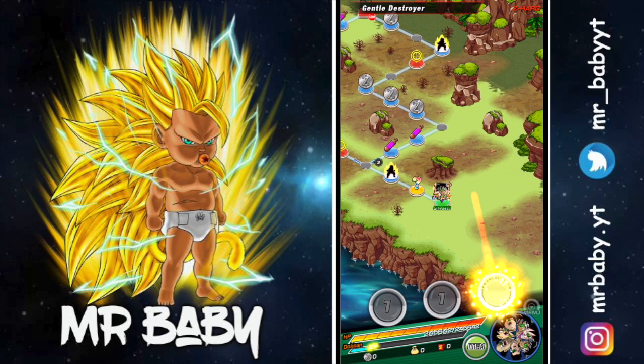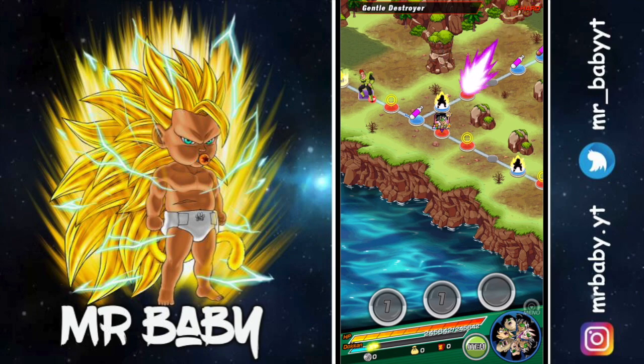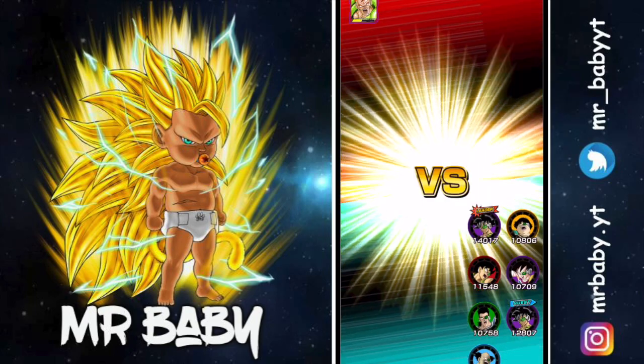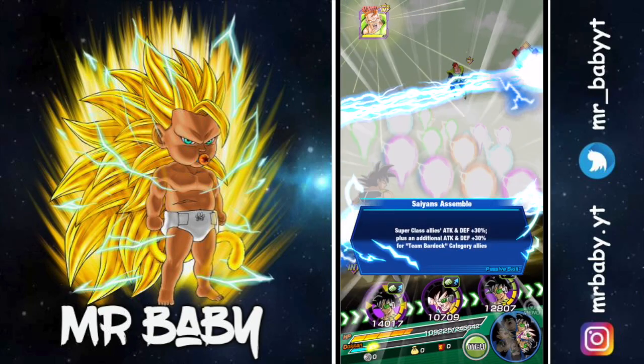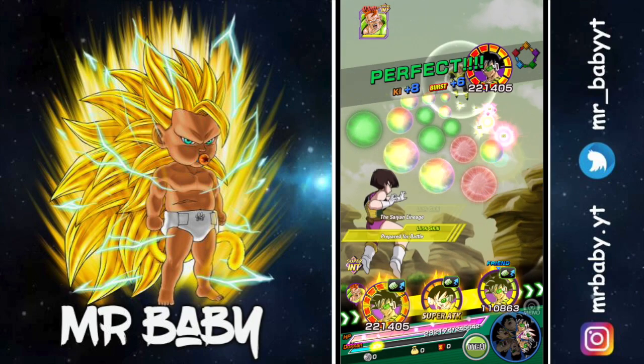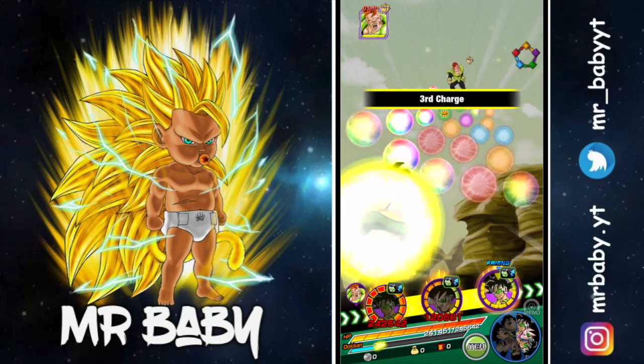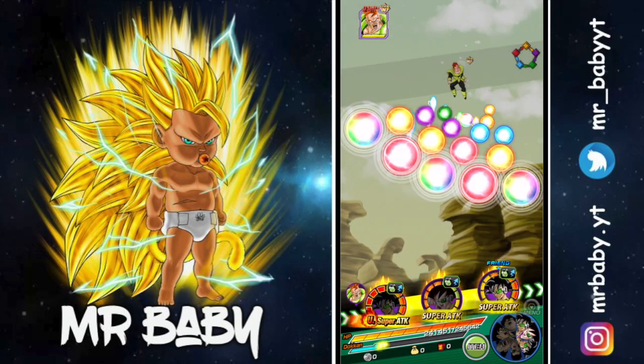Today we are going to be unlocking the dupe that you can get for this LR Team Bardock. To get this extra copy, you have to take the free-to-play team — Bardock, Fasha, Borgos, Tora, and Shugesh — and run them in any event 50 times.